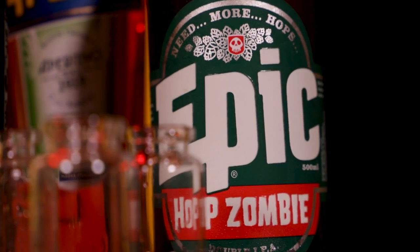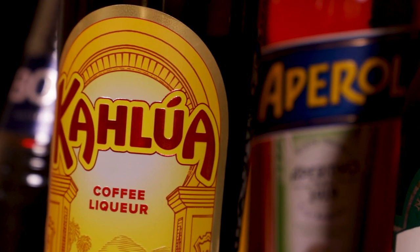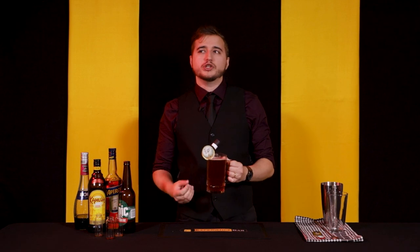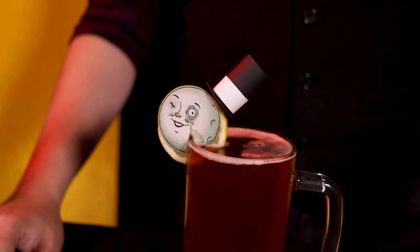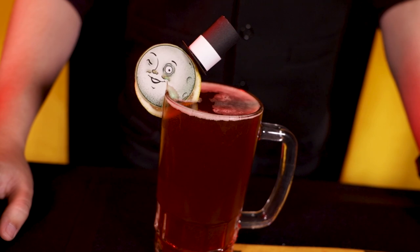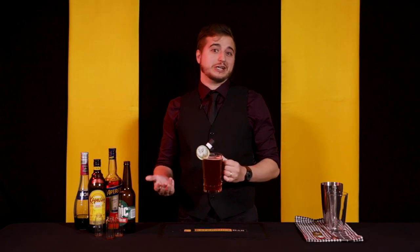So the Zero-G cocktail has kind of that bitterness from the IPA, but it's just eased back a little bit. You get the orange and the coffee and the berry flavour — it's a lot fruitier. It feels like a juicier IPA. Do keep in mind that beers have lots of different flavour profiles, so not every beer is going to taste like Hop Zombie. You may have to test this a couple of times with the high-proof beers — but hey, that's a good excuse to keep drinking good drinks.